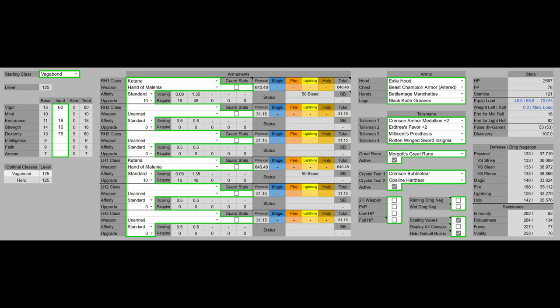We're using dual Hanimalanias. For the armor, we have the Exile Hood, Beast Champion altered armor, Battlemage Gauntlets, and Black Knight Greaves. Since poise isn't terribly relevant since patch 1.1, we are focusing on damage negation — this has the highest damage negation for the weight I can equip. We do have 53 poise to tank one Carrion Slicer.